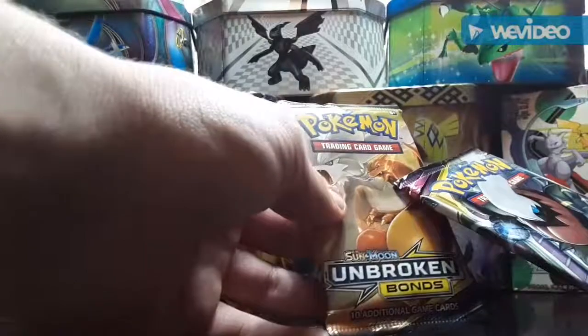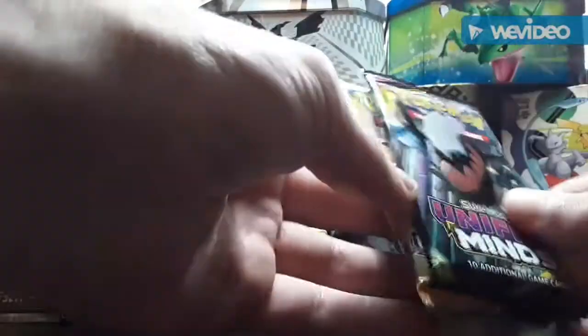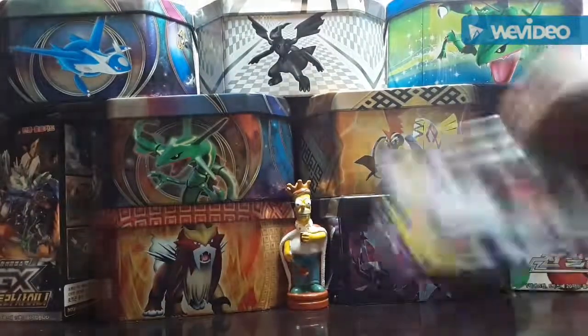We're opening up Unbroken Bonds because I've got one more left in storage, might as well open it up. And we got the newish Unified Mines, and we're hoping for that Rainbow Rare Charizard and Reshiram card, and the Rainbow Rare Mew and Mewtwo card. I'll be right back, but we're going to cut open these packs.